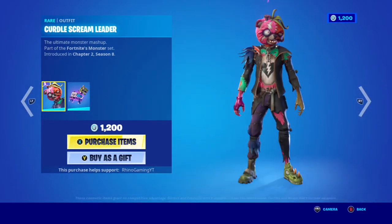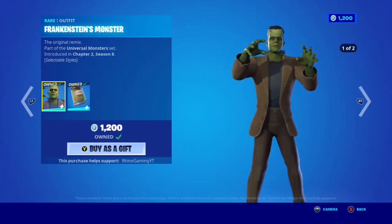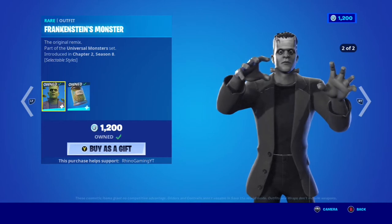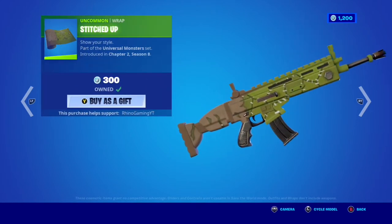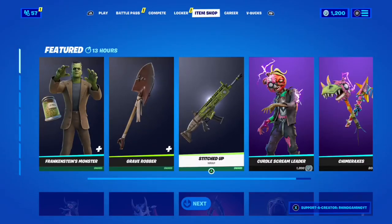We'll get to the Curdle Scream Leader in the next video because that skin is sick — we can't miss it. But for now we're focusing on the Frankenstein skin. I love the stance and I love the second edit style with the fuzzy old TV effects. The Grave Robber pickaxe also has an edit style — really cool. And the Stitch Up wrap is actually one of the best uncommon wraps we've gotten in a while.